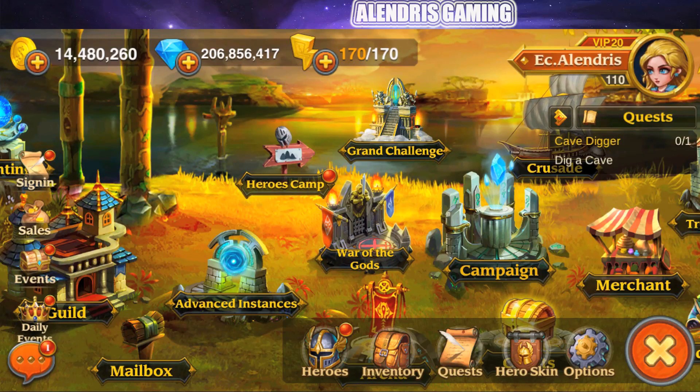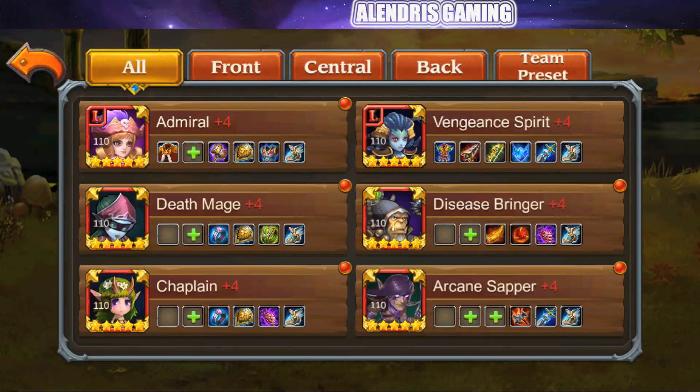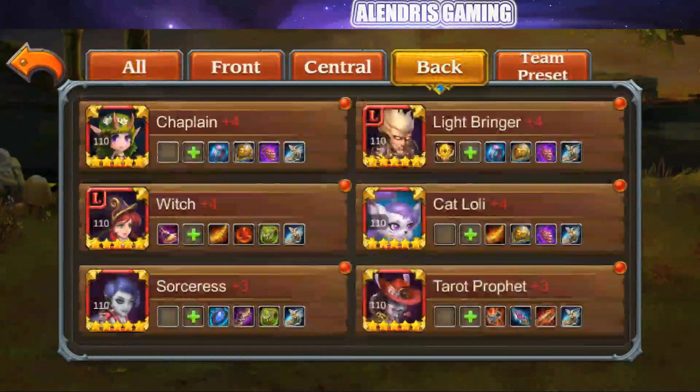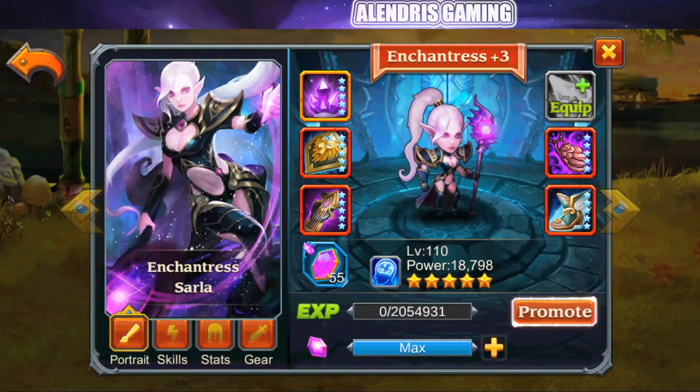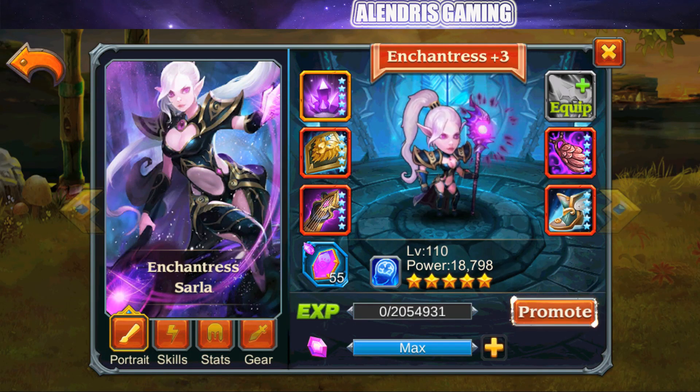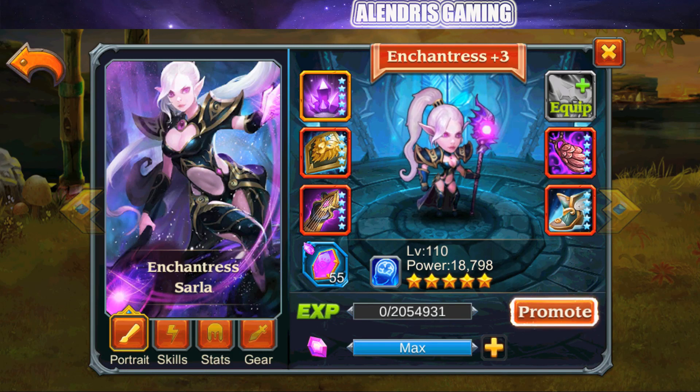Hello everybody and welcome to my YouTube channel. You are with Alan Driss and now I will test for you the two new legendary heroes who have been released on the test server: Vengeance Spirit and Enchantress. I will show you the item, which stage you have to farm to get the item, and the skill and its effect in a little fight.